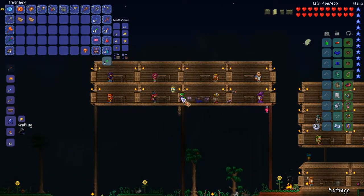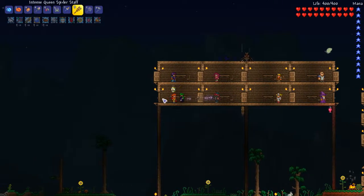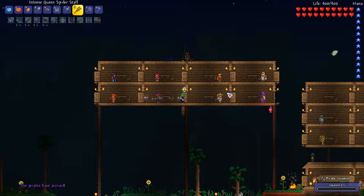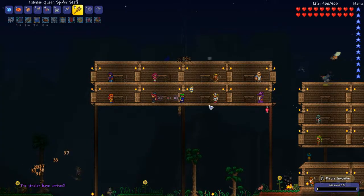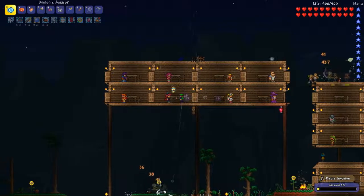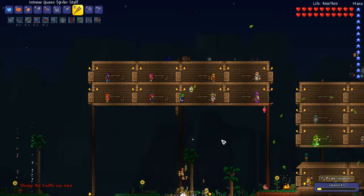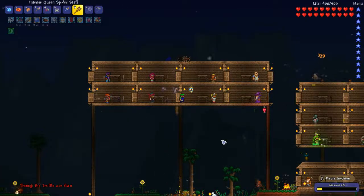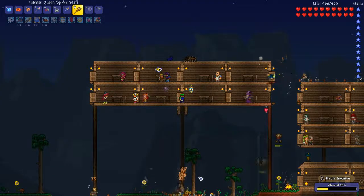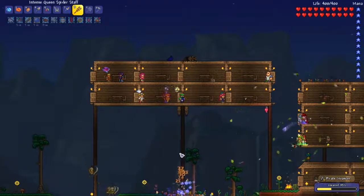I don't think it has to be daytime, so let's just go. They'll get here eventually. Yeah, there they are. Now we just sit back and watch the magic — watch the murder unfold. With the yo-yo bag I can almost reach down there. We're hoping for the pirate staff. The pirate captain and the Flying Dutchman are more likely to drop it, but anyone can drop it. That is the sound of many pirates being eaten by spiders — eaten alive.